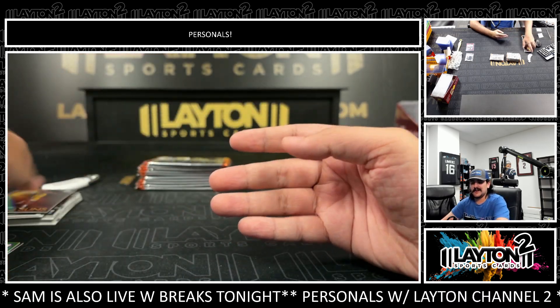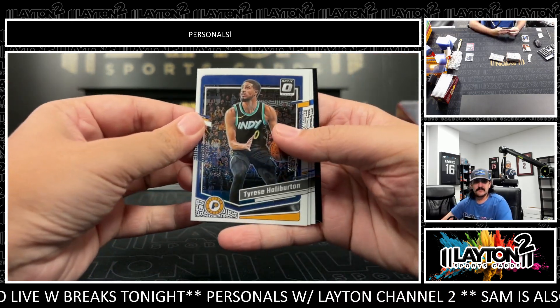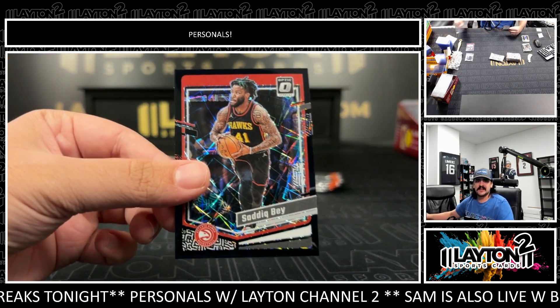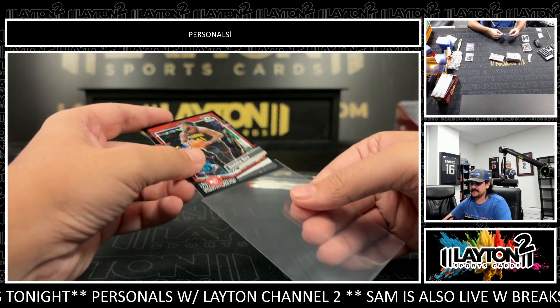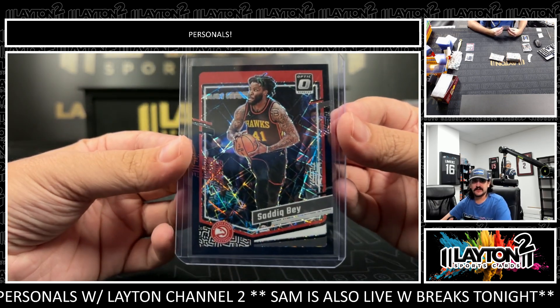Podzemski Raider Rookie. LeBron Rising Suns. There's Sadiq Bey — that'll be the Black Velocity to 39. Sadiq Bey Black Velocity — one of the best-looking parallels.